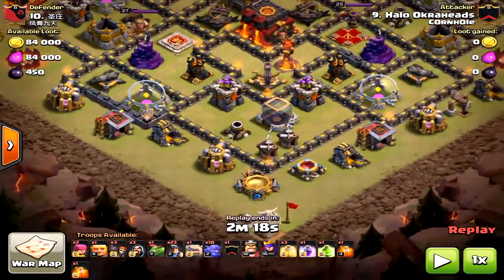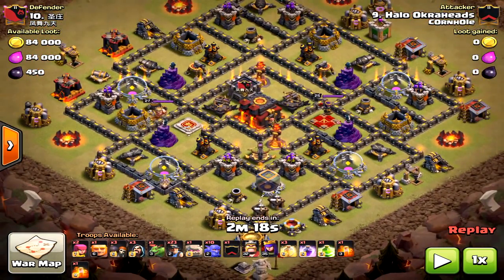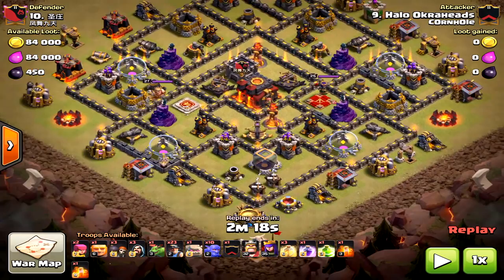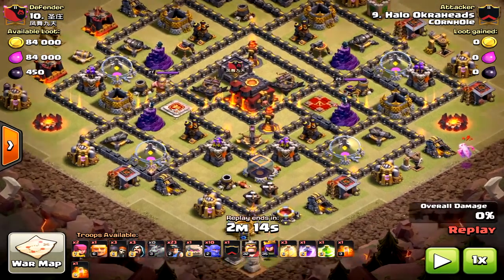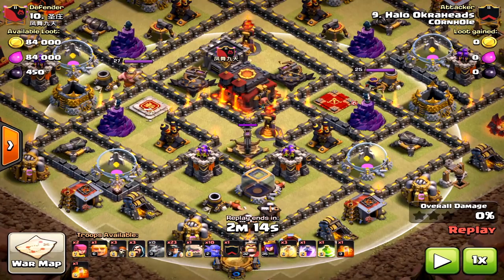On the other side I'm going to use a giant, some wizards, and maybe a miner or two to clear the funnel. Then right into the core will go my main branch of the army, and hopefully the base should fall very quickly with that one rage for the bowlers in the core. The baby dragon is out of range from that air defense.